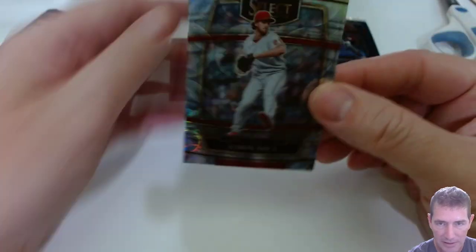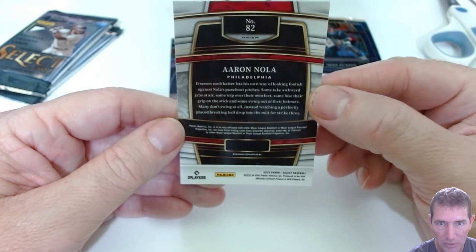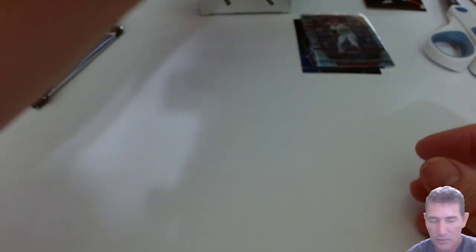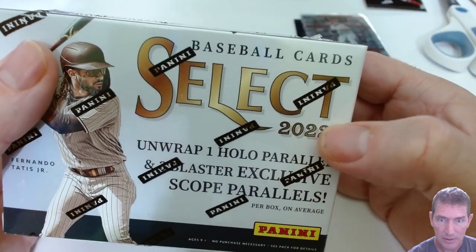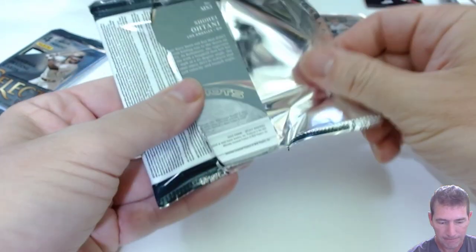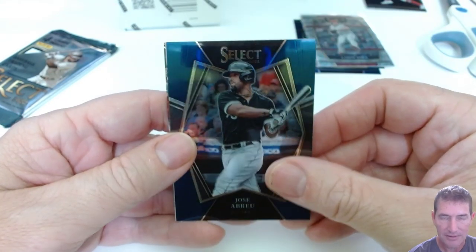We got a scope prism scope - Brandon Marsh in the back, Select Stars insert. Brandon Marsh, one of those guys - look at the glare on these things! Nice cards. That's a concourse prism. The wrapper says unwrap one holo parallel so I get that one. It looks like we got a moonshot - oh we got a mem here folks, at least we got something - Jose Abreu, the blue retail blue.